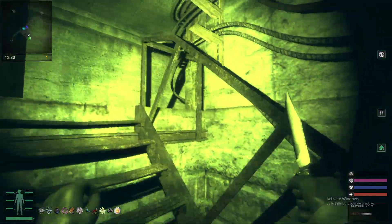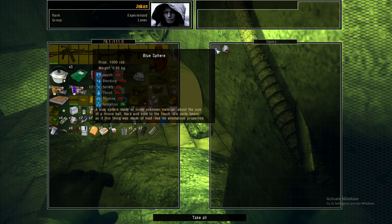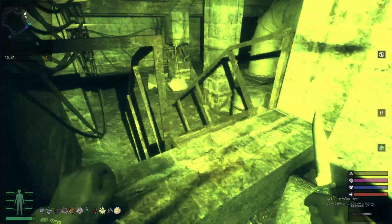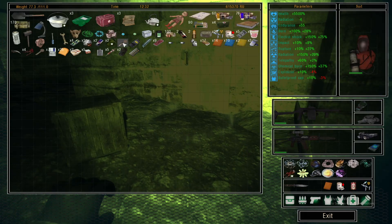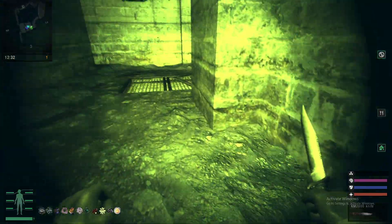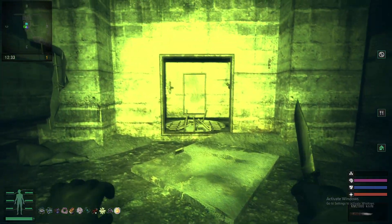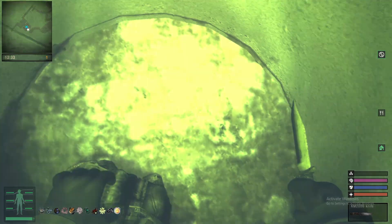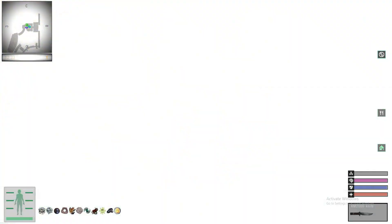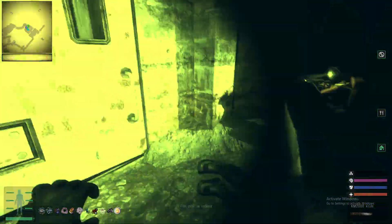You can find the second sphere — the blue sphere — up these stairs right here. In the backpack right here you're able to find it, along with a cobblestone. Make sure to pick that up. You want to go back and use these two spheres you found to step on the rings. Once you do that, an anomaly will spawn here and you want to enter it. It'll teleport you down to a hole. Search the body and grab the key card really quickly. There we go — we got the key card for the door.